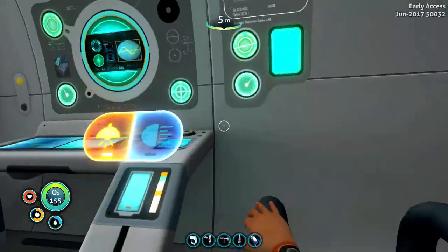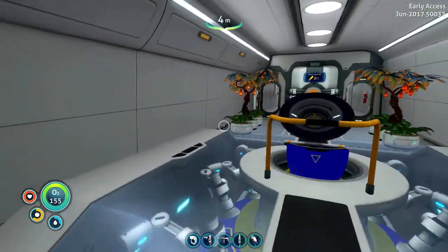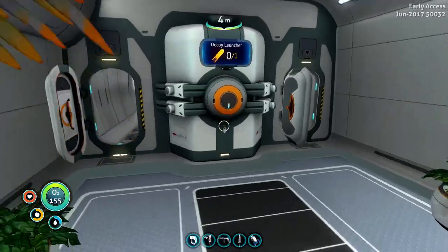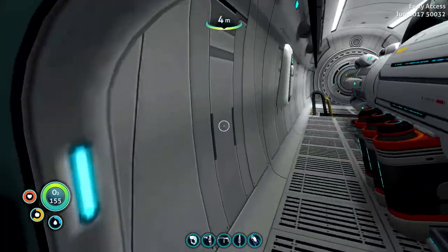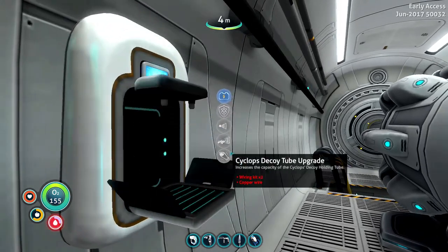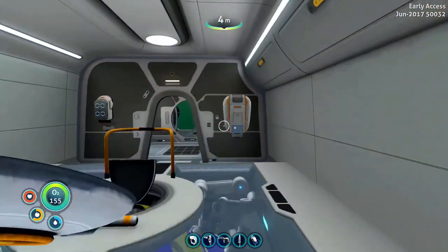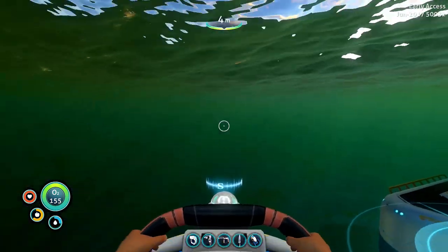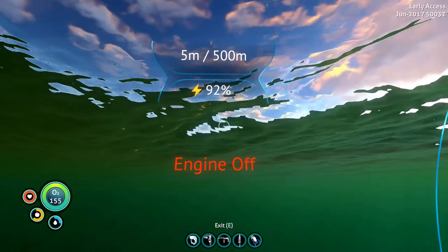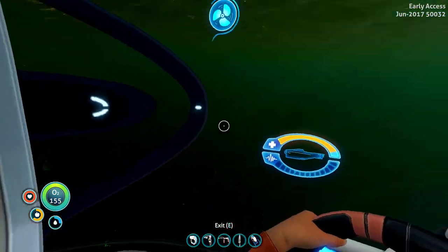Let's go ahead and see at the front. Sonar upgrade, power efficiency. They don't have anything about a depth module. That's scary. How deep can you go? You can only go 500 meters! Bruh! This doesn't help us at all! Do I need to just do it in a regular fabricator? How do I get you to go deep? Is it in a modification station? Mobile vehicle bay? None of you have it.